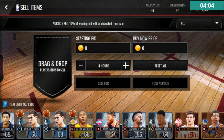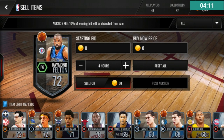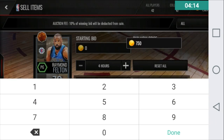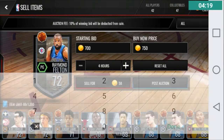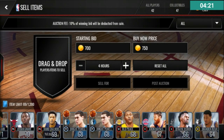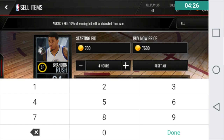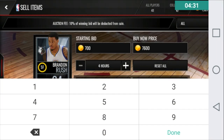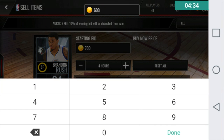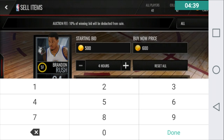If a silver player is below 65 overall, I'll sell them for 600 coins. Above 70, I'll sell for 750. So I'm going to sell Raymond Felton for 750 coins with a starting bid price of 700 coins. And I'll put Brandon Rush up for 600 coins with a starting bid price of 500 coins.